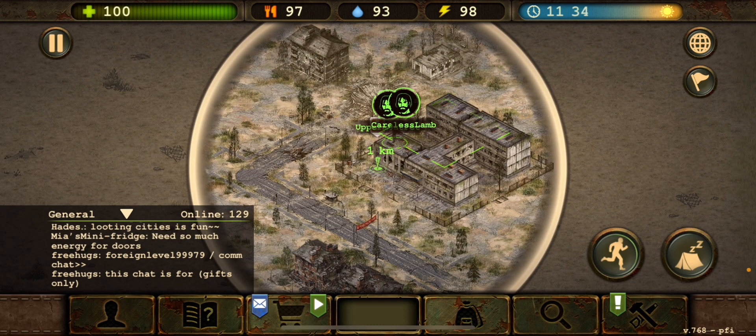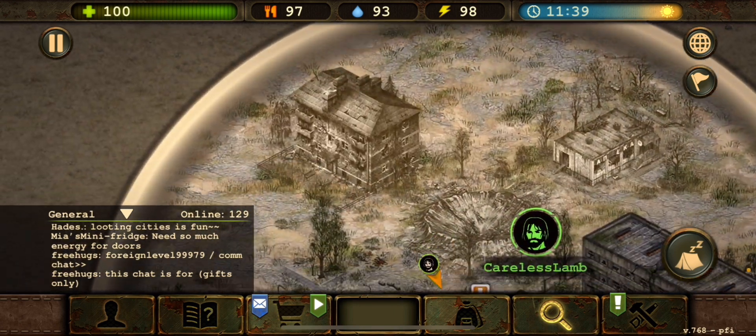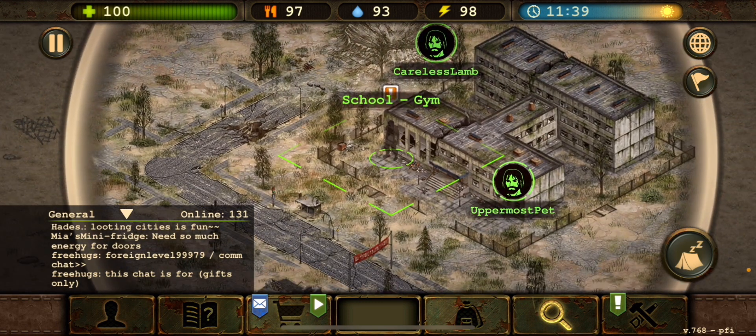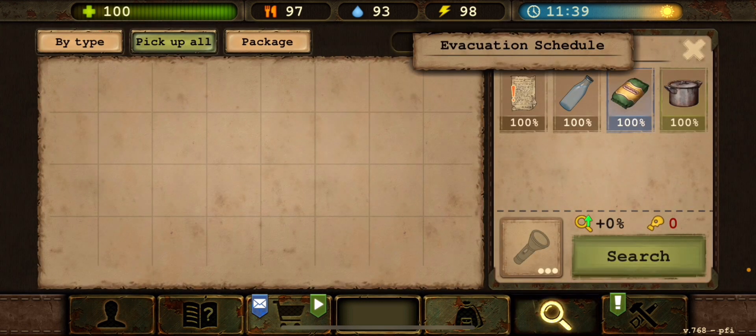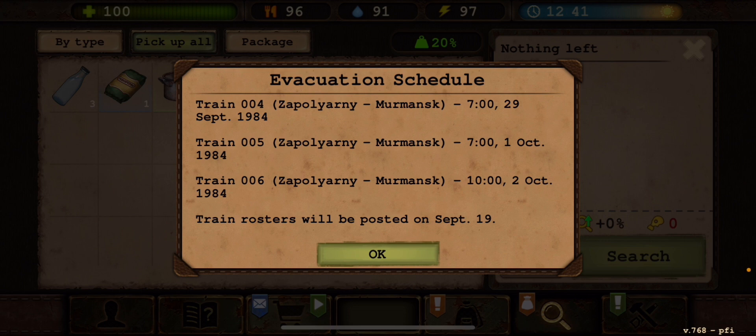We're going to the school gym now. I love the way they mark out all the things you've already searched to let you know you've been there. In the gym we found an evacuation schedule, more food, water, and a saucepan — we'll need that later. Evacuation schedule: Train 004 Zaporyoni to Murminsk, Train 005 Zaporyoni to Murminsk. It seems like everything is going to Murminsk at different times.